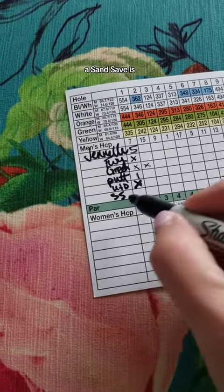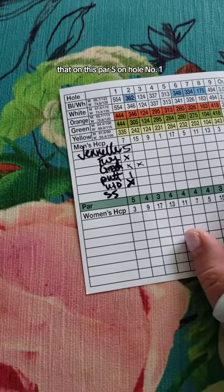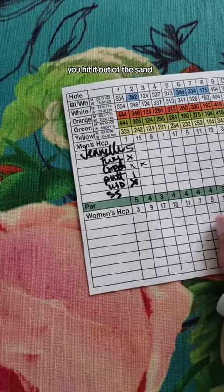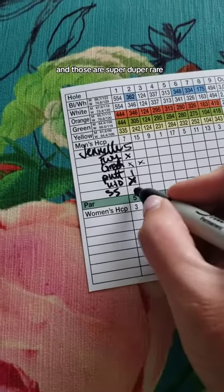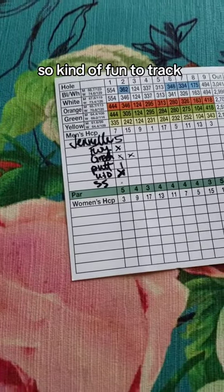A sand save is when, for example, on a par five, your third shot goes into a greenside bunker, you hit it out of the sand, and then you make the putt for par. That would be your sandy save. These are super rare, so it's kind of fun to track, but they don't happen that often.